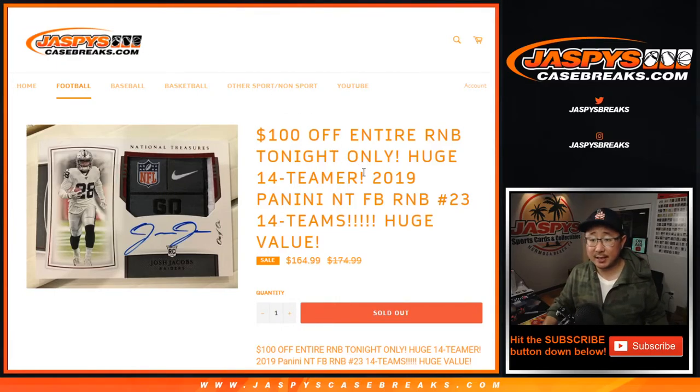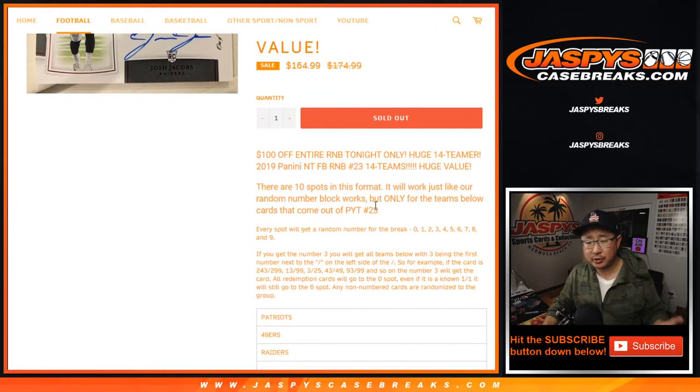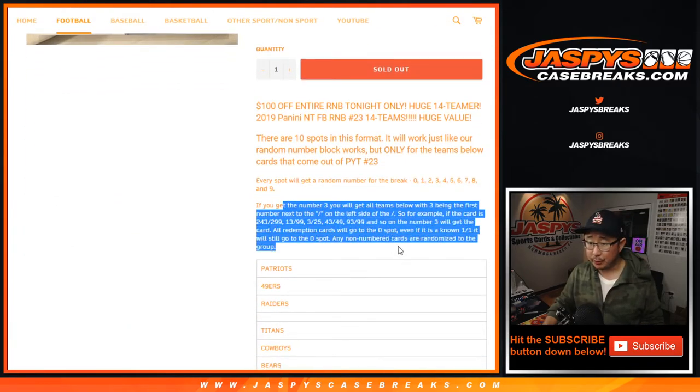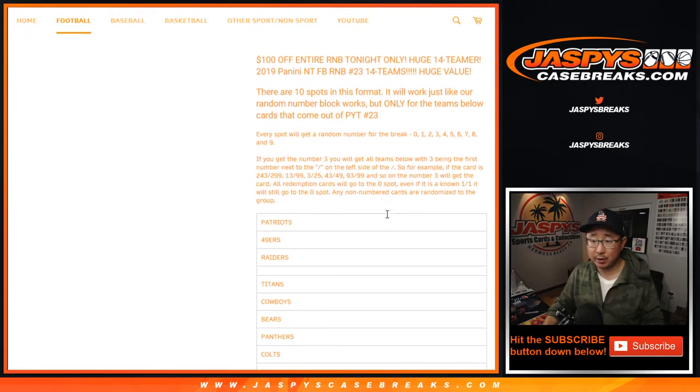Hi everyone, Joe for Jaspi's CaseBreaks.com coming at you with a 14-team number block randomizer for Pick Your Team number 23, which is sold out. It'll be in a separate video. We also did another number block that's also in a separate video as well. So that's how those number blocks work.